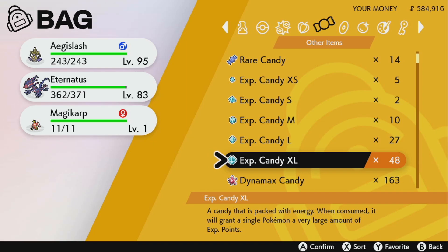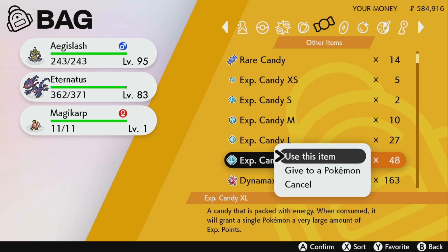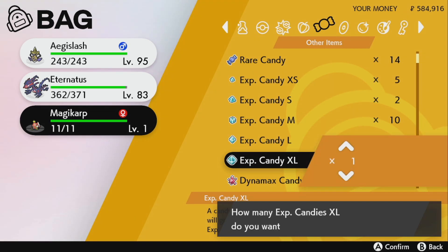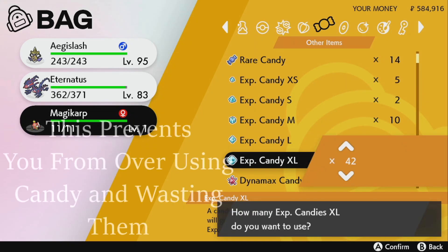I have a level one Magikarp in my party. I'm going to click on the XL candies and you can use as many as you want on your Pokemon at once — you don't have to do them one at a time. Once I click on Magikarp I can select how many I want to use. It will only allow you to use the amount of candies needed to reach max level, so with 48 candies it's only letting me use 42 on Magikarp.